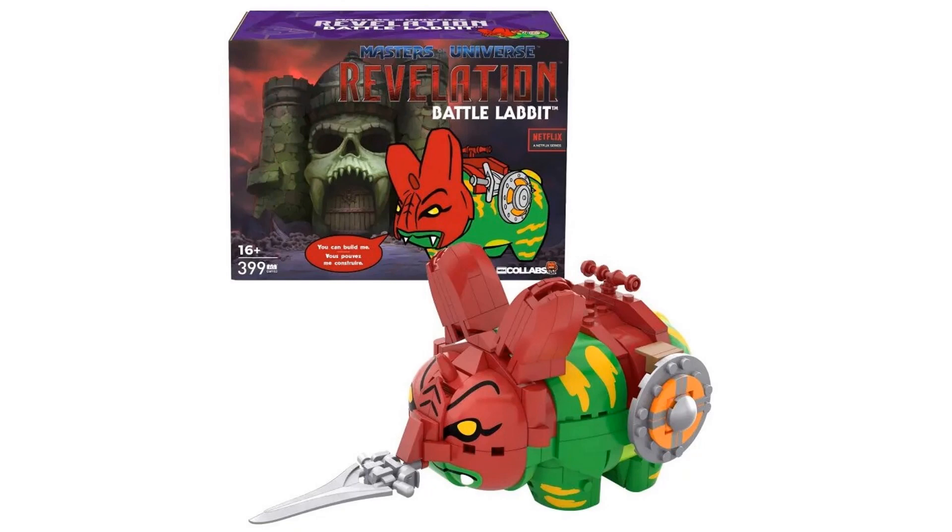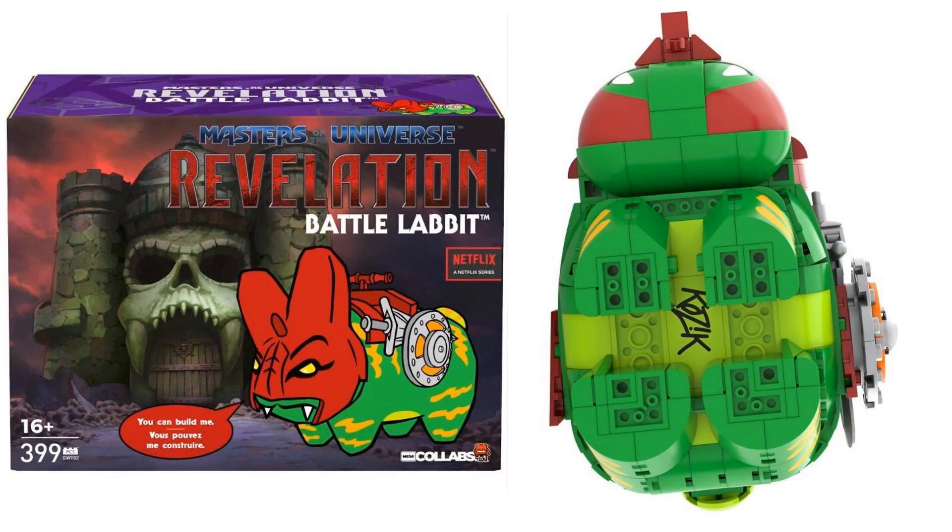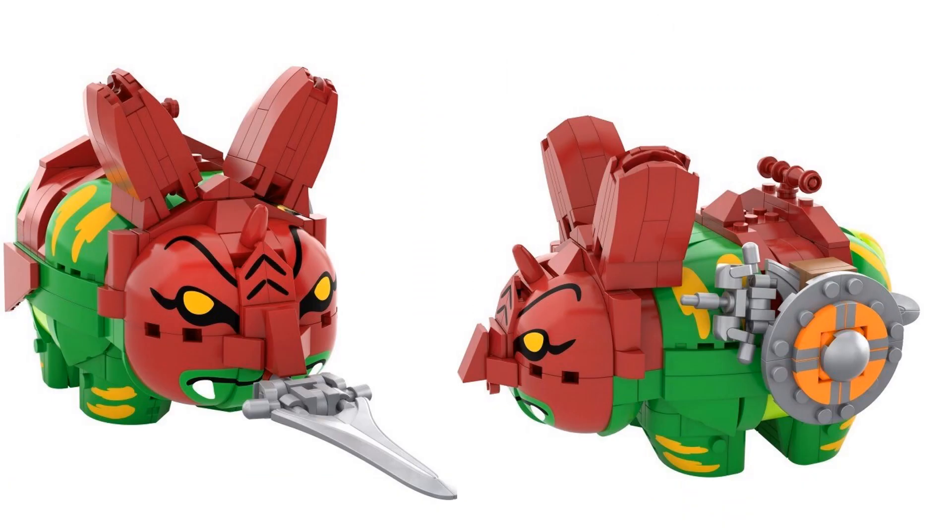Also from Revelation we have a Battle Labbit from Mega Collabs — a summer exclusive from Mattel. It's some kind of Battle Cat with a sword sticking out of his nose, a shield on the side. There's the signature on the bottom. The sword can also fit over on the side of his body instead of coming out of his nose. I don't know, guys — let me know what in the world this thing is.